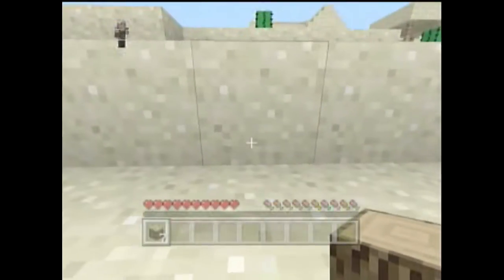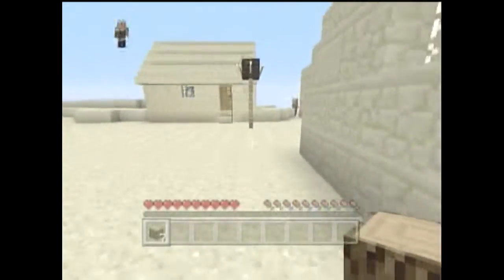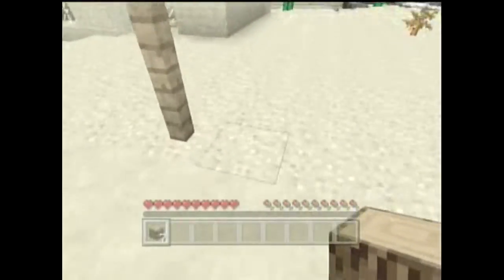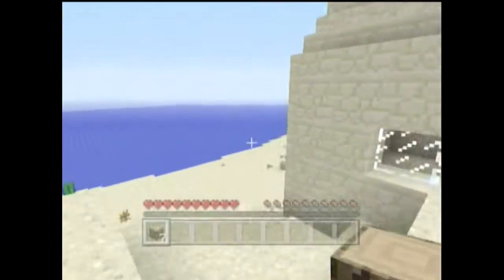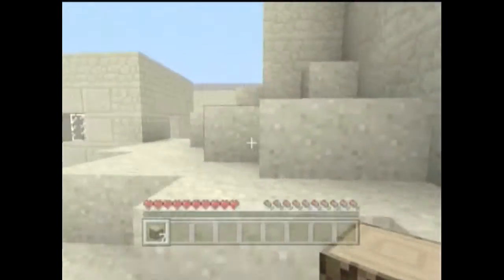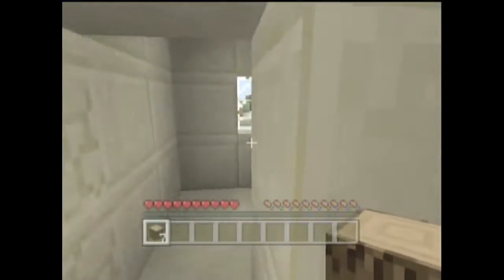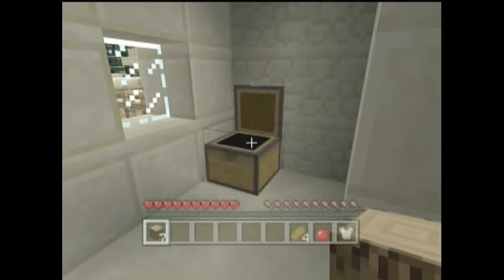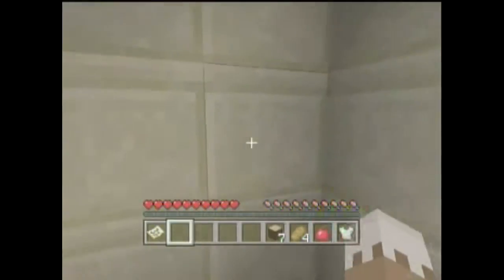Rummage in the village. What did we get? We got an iron chestplate, an apple, and four pieces of bread. Let's get our map out and see where we are. Oh, we're way down here.